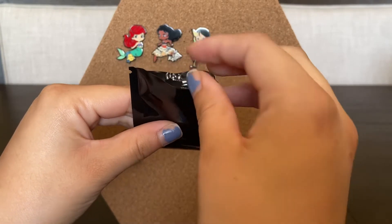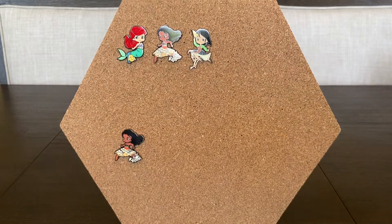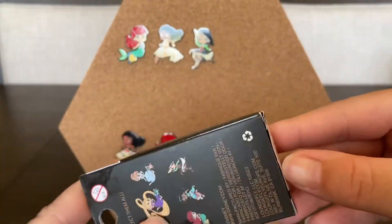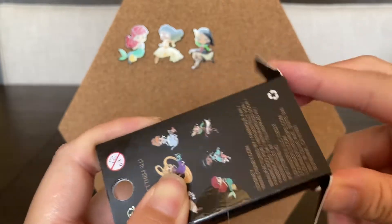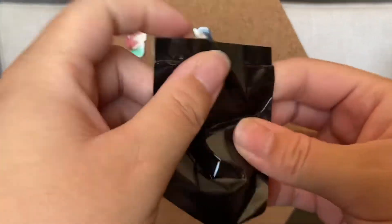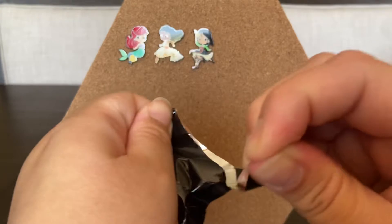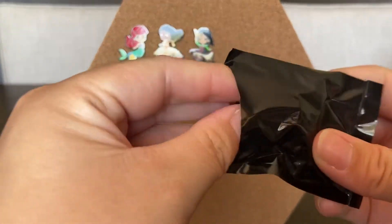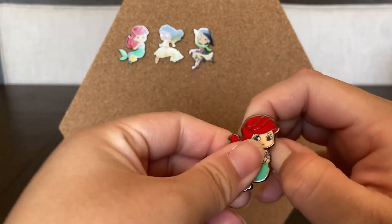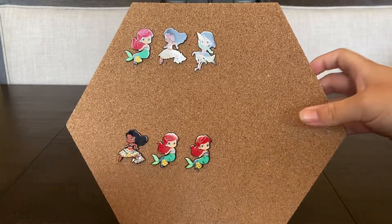The speaker peeks at the next box and spots Flounder's color. Opening it — it's another Ariel! I had a feeling because it felt small. Every time it's small it's always going to be Ariel. I jinxed it — I knew I shouldn't have said anything.